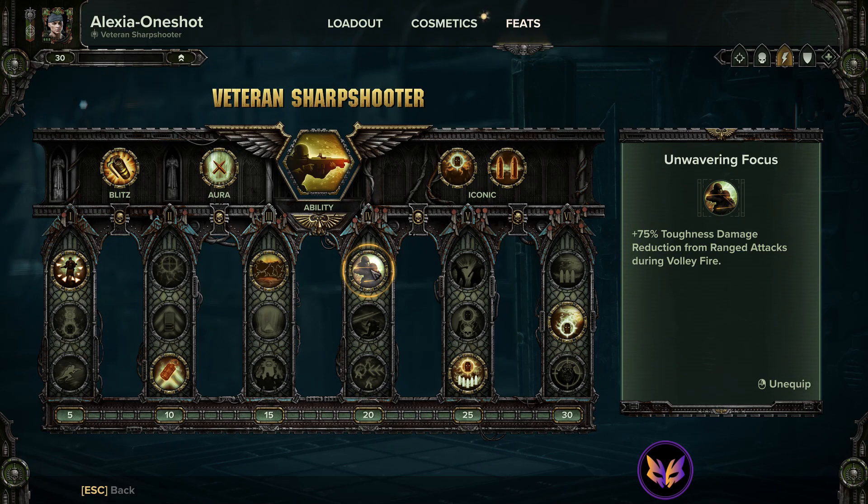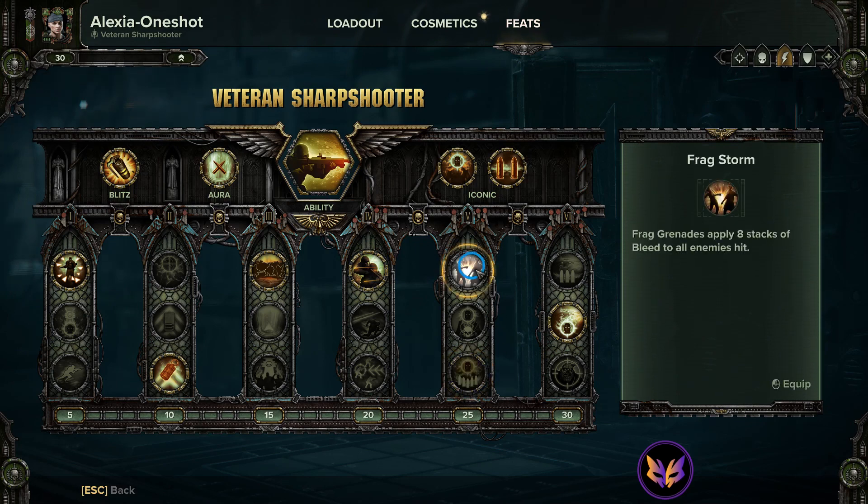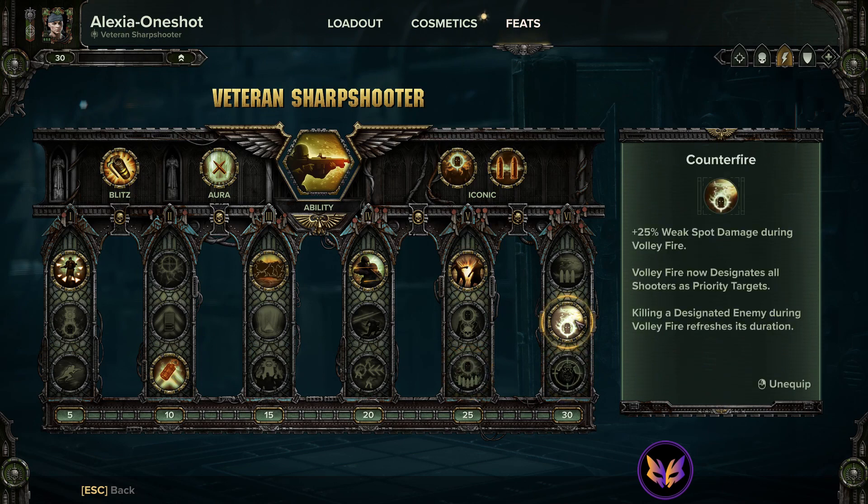75% toughness damage reduction from ranged attacks during volley fire. One after another is the optimal choice here. I run frag storm — check the description link for my actual detailed explanation for why these two are a choice. But basically, I've gotten good enough at reloading and continuing to upkeep my volley fire, so I use frag storm now. One after another is your choice to start with. Counter fire is your last pick — designating all those shooters as priority targets is an absolute must for this build. It maintains your volley fire for longer, which is the entire purpose of this build: to keep your volley fire up and running as long as possible.